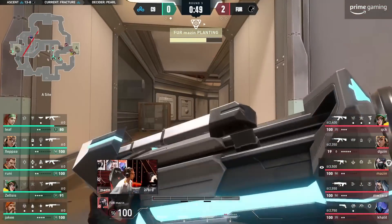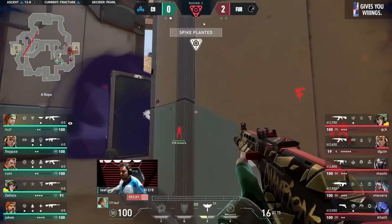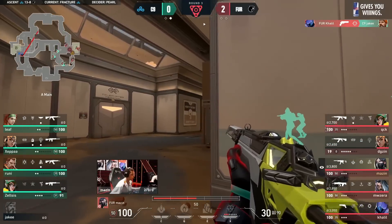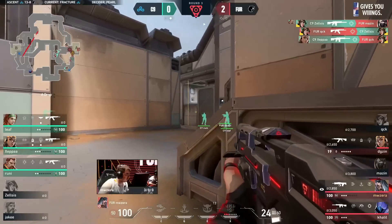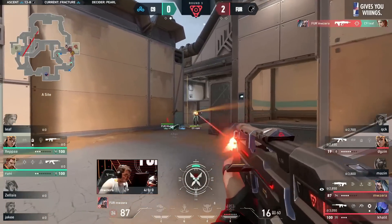Seize could be good. Mazine getting the spike down and they've left Khalil to deal with a cheeky little flank from Jake. He's gonna get away — oh my gosh, and that's a gun for him now too, so everybody has a gun. That's certainly not how you want that to go. A one-for-one in halls quickly turns back in favor of Cloud9.